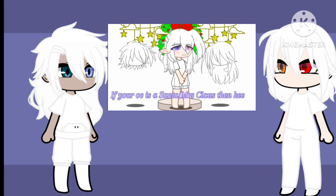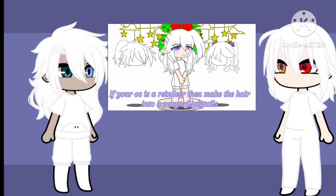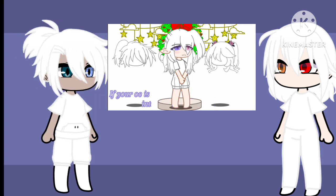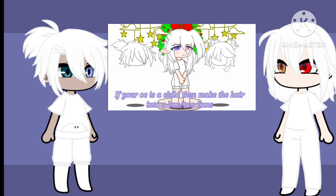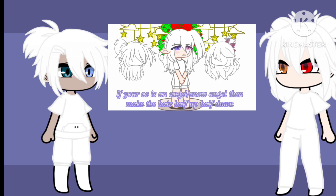If your OC is a Santa or Mrs. Claus, then keep the hair down. If your OC is an elf, then make the hair into a braid or braids. If your OC is a reindeer, then make the hair into a ponytail or pigtails. If your OC is a child, then make the hair into a bun or two buns. If your OC is an angel or snow angel, then make the hair half up, half down.